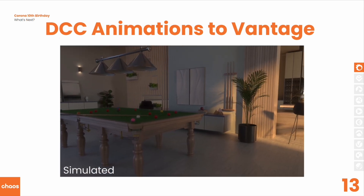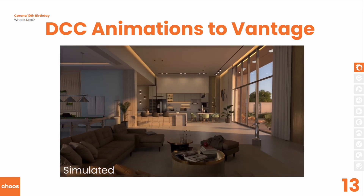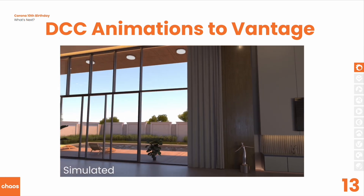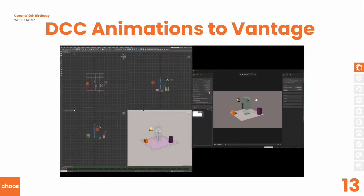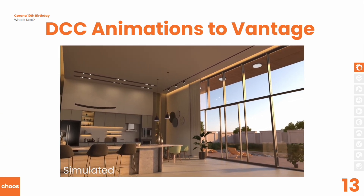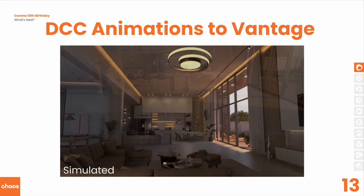Our work on improving the connection to Vantage continues. We're doing this iteratively, improving it every version. The next step is to allow you to render DCC animations in Vantage through the live link — so if you set up any sort of animation in Max or C4D, whether that's particle systems, skeletal deformation, physics, regular animation, or moving the camera, those can then be rendered through Vantage using it as the render engine through the live link. That will be something to look forward to in Corona 13.